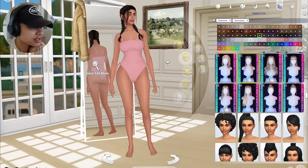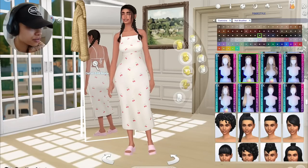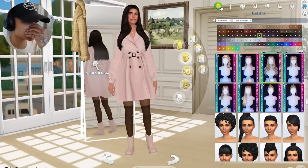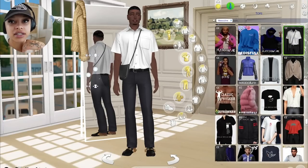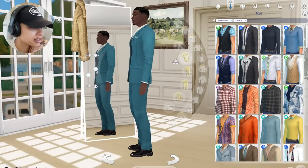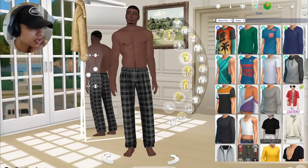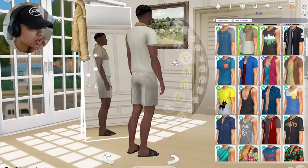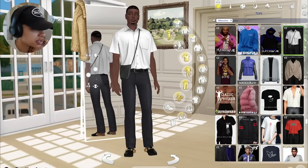I literally just made random parents and she came out of them and I was like, wow you're beautiful. This is her swimwear - I really wanted her to dress kind of like a mom but still cute. Hot weather and then cold weather - I would literally never wear this but I think it looks so cute on her. Here we have Amari - this is his everyday wear, we'll probably change their outfits quite often because I get bored of outfits fast. This is his formal, his workout clothes, athletic, sleepwear, party, swimwear, hot weather, and cold weather. Those are the two parents.